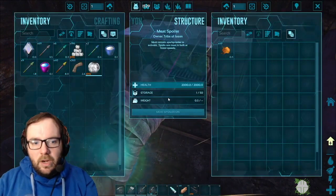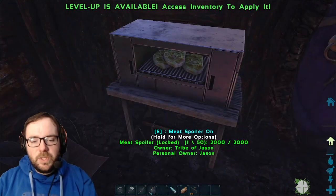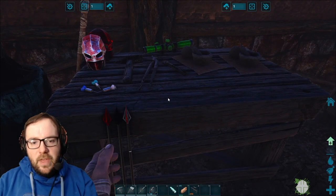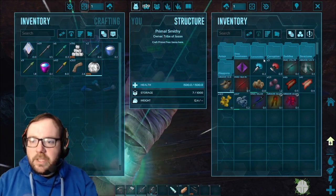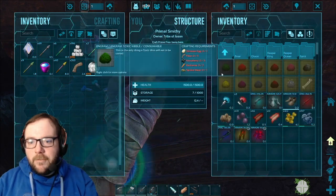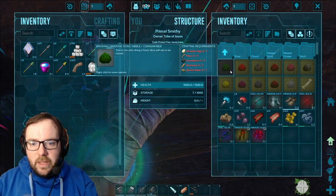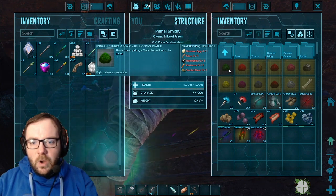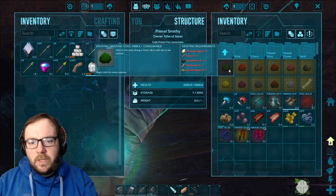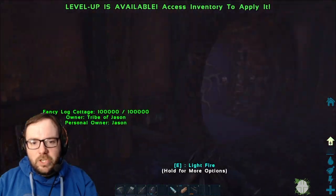I got this meat spoiler, which spoils meat very quickly, so I figured we could use this for the narcotics and whatnot. I also got the Primal Smithy, so then we could start making some Primal Fear Kibble. We need to make our first kibble, which is the Toxic Kibble, which requires one dinosaur egg, five fiber, five narcotic or narco berries, two raw carrots, and one spoiled meat. We need to tame our first Toxic in order to be able to go to the next stage, which is alpha.